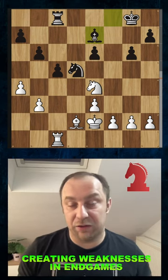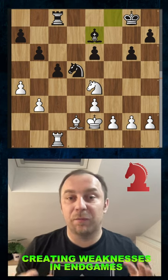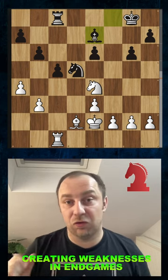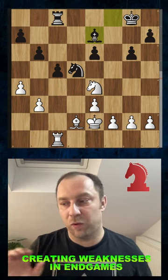Alright, check this out. A very important idea in chess endgame that everyone needs to know. So when we play an endgame, one of the most important and crucial ideas is to create weaknesses. A weakness in the chess position can be a weak square or a weak pawn.